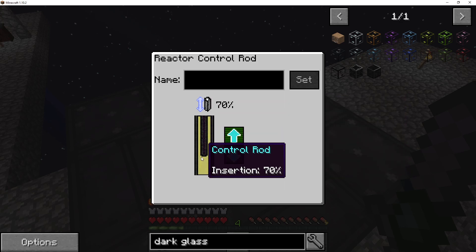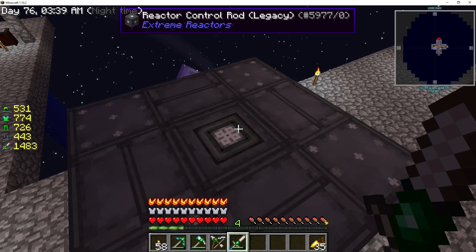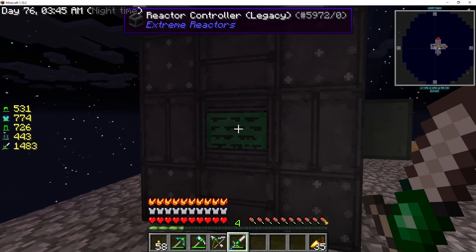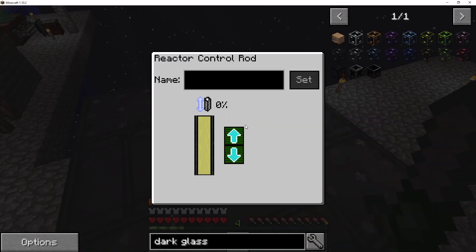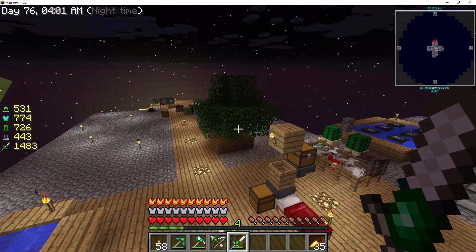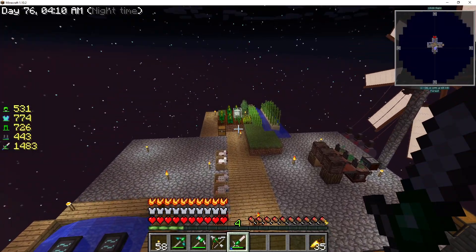The fuel rod is pushed in 70 percent so it's not making a whole lot of power. For funsies, let's see how much power we can actually get right now. This is the smallest reactor possible, three by three by three, and it looks like it'll put out a little over 200 RF per tick. That's not terrible, but we don't need all that power at the moment because we don't really have a lot of machines running.